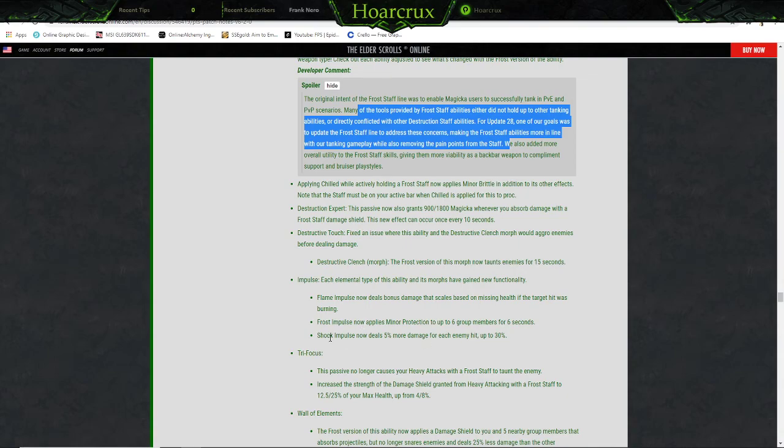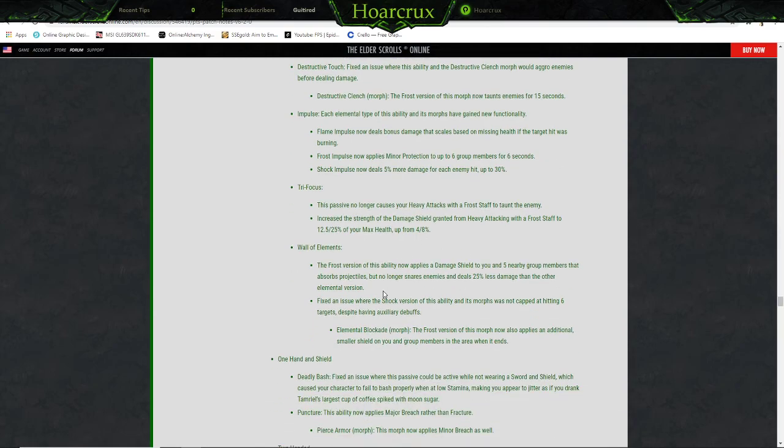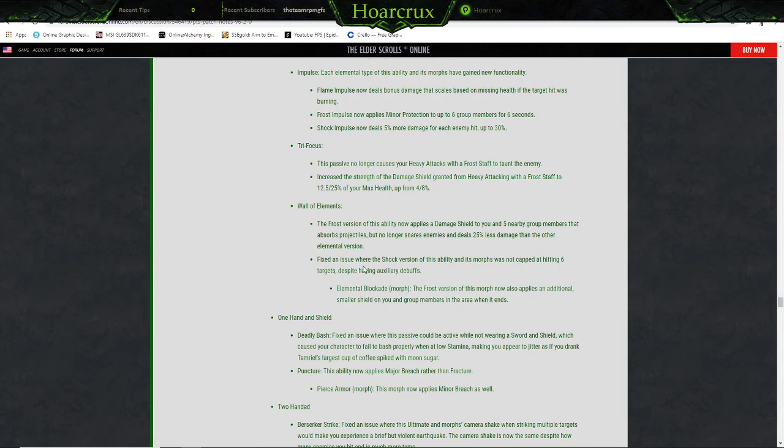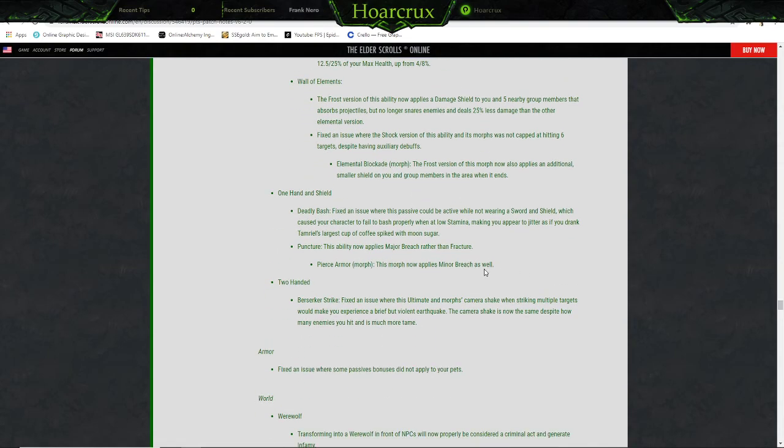Shock Impulse now deals 5% more damage for each enemy hit, up to 30% — wow, pretty cool. Tri Focus — this passive no longer causes your heavy attacks with the frost staff to taunt the enemy. Increases the damage strength of the damage shield granted by frost staff heavy attacks from 12%/25% of max health to 4%/8%. Wall of Elements — the frost version of this ability now applies the damage shield to you and five nearby group enemies, absorbing projectiles, but no longer snares enemies and deals 25% less damage than the flame or shock version. Fixed an issue where the shock version's morphs were capped at hitting six targets. Elemental Blockade — the frost version now applies an additional smaller shield on you and group members in the area when it ends.